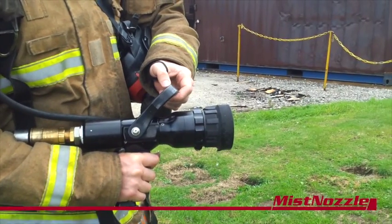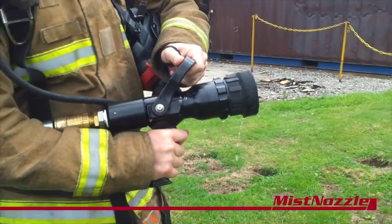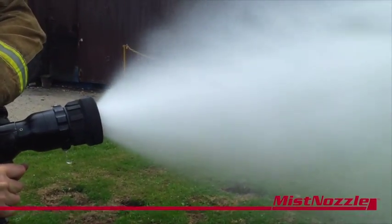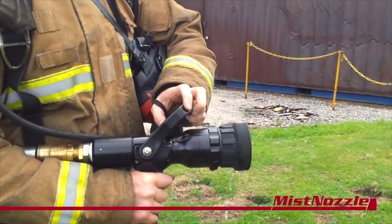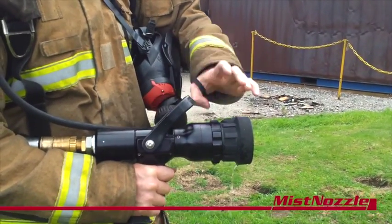As you can see from the video with the pallets, initially I attack the fire using the misting setting. That gives us that massive surface area, that real early punch and that really strong cooling effect.